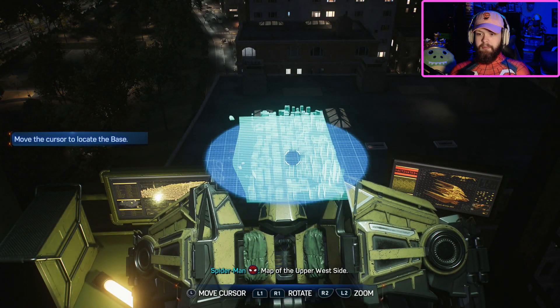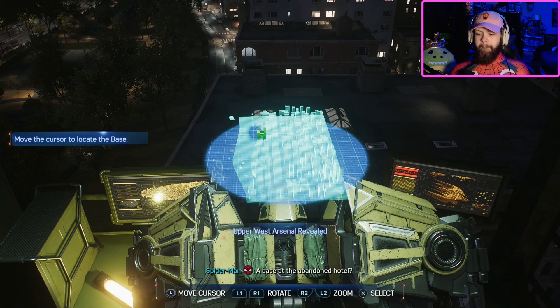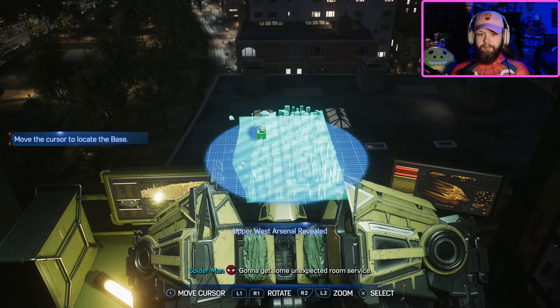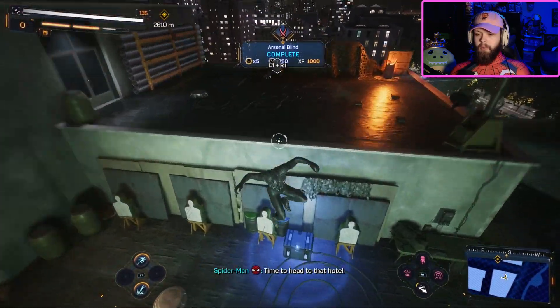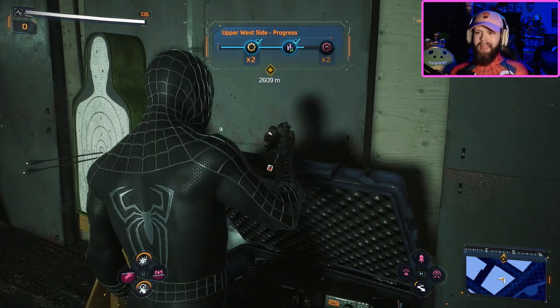Map of the Upper West Side. Wonder how they afforded a place here. A base at the abandoned hotel — gonna get some unexpected room service. Time to head to that hotel. There was a chest, but not a gold chest here. Whatever, maybe that other one was just convenient.